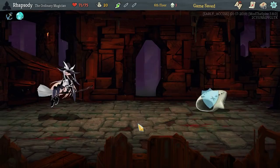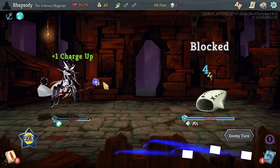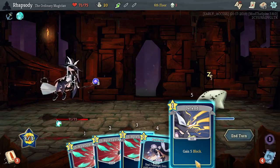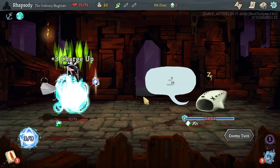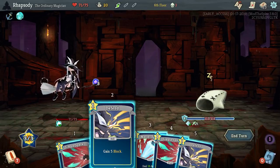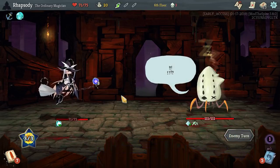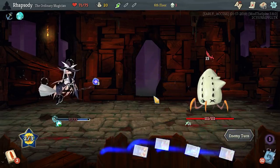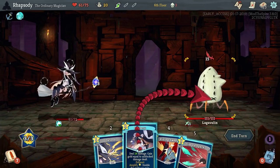At the start of your turn gain 3 charge up; when evoked, gain energy and 5 charge up. Certain blue cards can now be obtained — wild. This is interesting: the Mana Spark is going to give us the effect over the course of the fight — lovely to see. I actually probably just want to wait this out and let the Mana Spark get to a point that we can just instantly nuke the enemy.